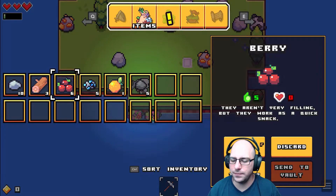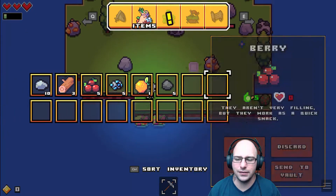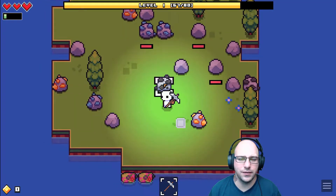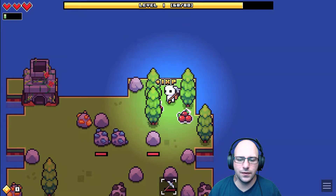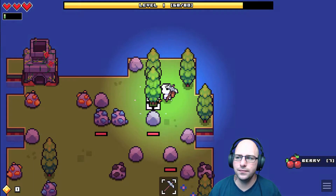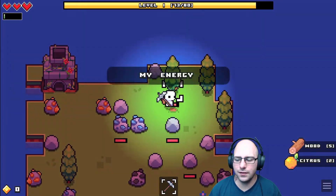That's a quick snack — you can add it to a toolbar or discard. So we need fish, really. I think that's what the outcome of this is going to be. We do have berries. What happens if we get too low? I don't remember. Let's find out.